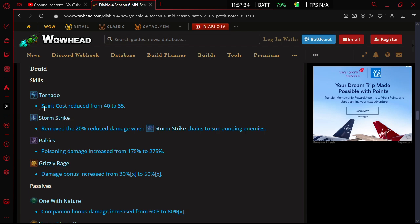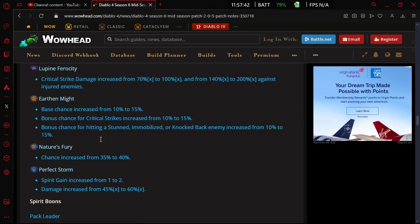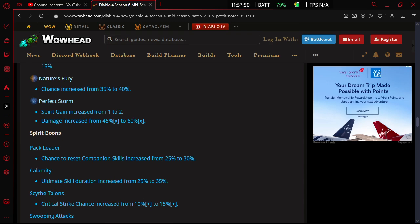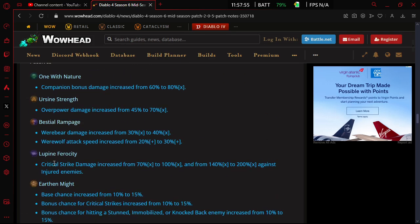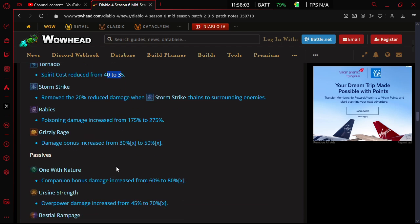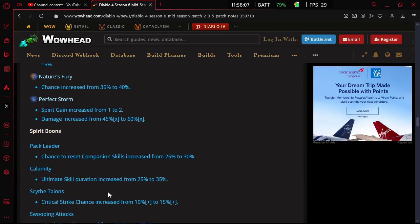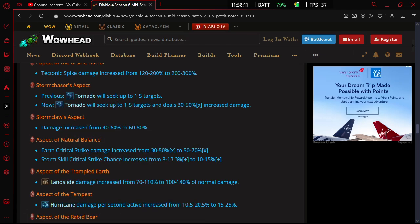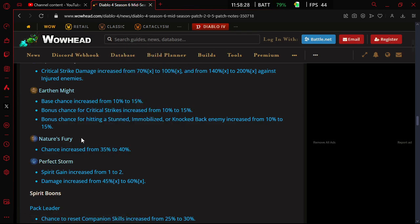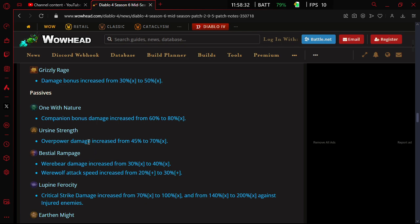The tornado version is getting a pretty big buff — first off its cost is going down. The Storm Chasers aspect is getting a 30 to 50 percent multiplier on it as well, which is really nice because I kind of feel like tornado has fallen behind recently and its damage isn't really keeping up. So that's a really good buff to tornado builds in general and should also be a good buff to the tornado rabies build I've been playing.